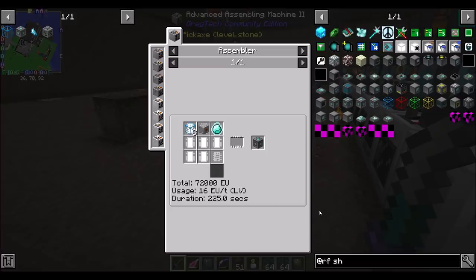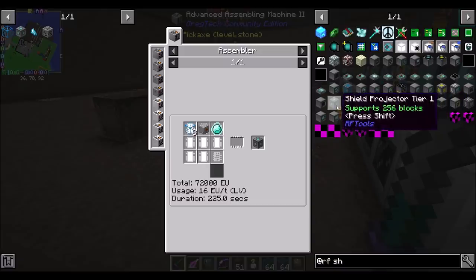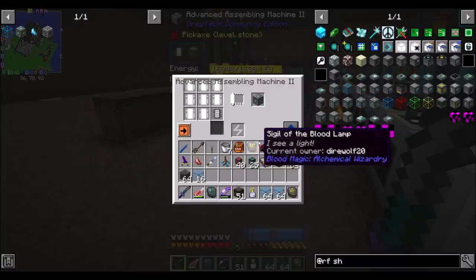So in the past, I've used RF tools shield generators as a good wither protection device, so you can kill the wither inside the shields. That seems like a good option in this pack, because the RF tools stuff is not heavily gated.